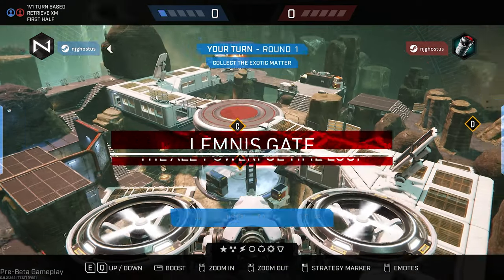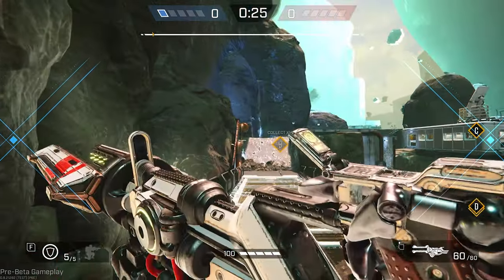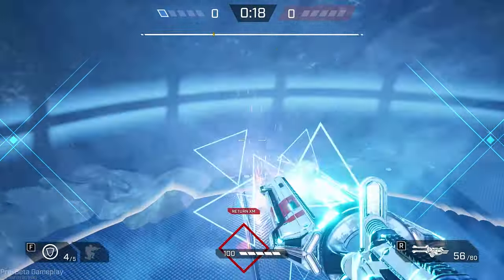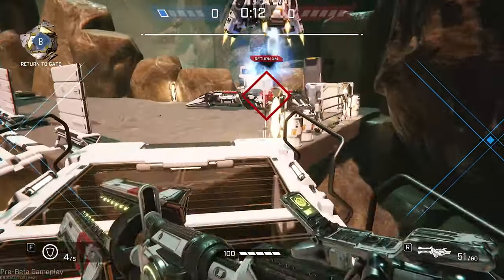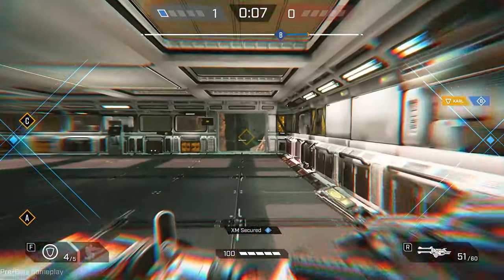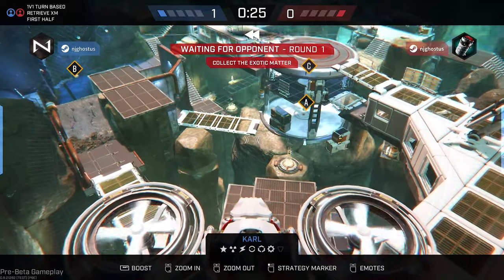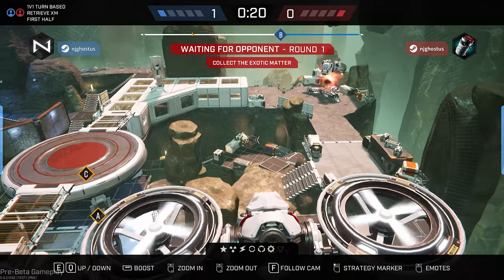The time loop in Lemnis Gate is the core of your gameplay, consisting of 5 twenty-five-second rounds in 1v1, and 6 twenty-five-second rounds in 2v2. In 1v1 and 2v2 turn-based, each player takes their individual 25-second rounds, choosing one of the operatives, and proceeds to do whatever they want for 25 seconds. Once you're finished with that round, every action will repeat itself for every following round. Then it's the next player's turn, and that 25-second loop starts over, repeating the process for 5 or 6 rounds each depending on the game mode.